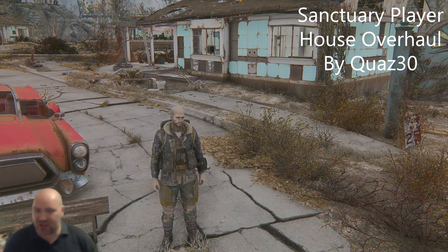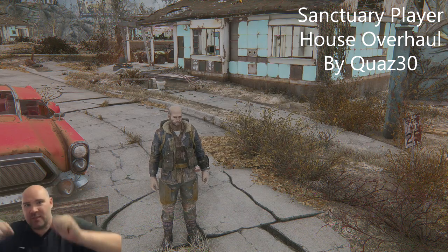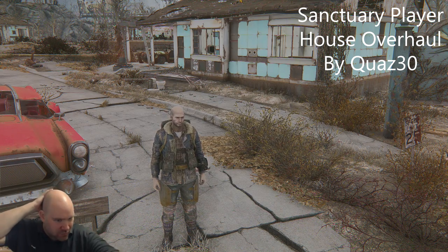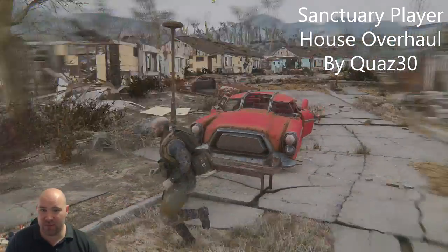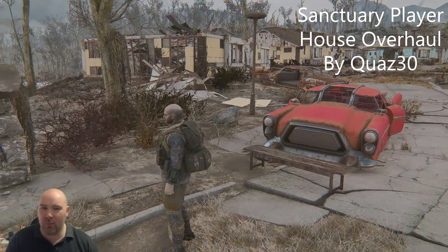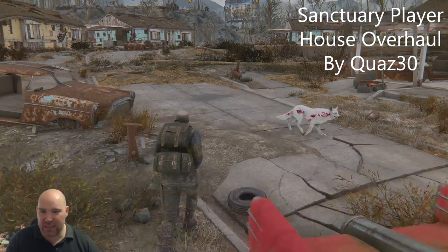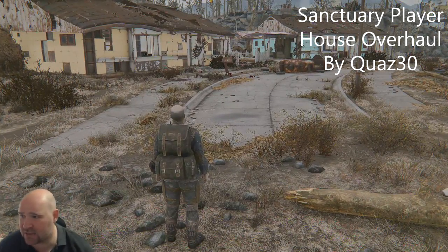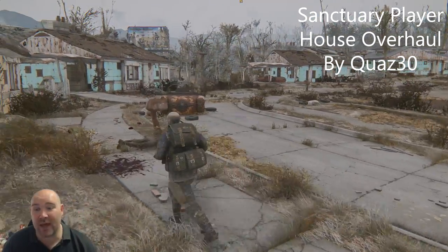One of my issues with Sanctuary houses is nearly everyone that's made one seems to have gone with the pre-war version — the completely original look from when you first run out of it. But the thing is, all of these houses have been hit by a nuclear bomb, and this is the almost untouched Sanctuary — just junk and rubble everywhere. For me, a player house in Sanctuary needs to fit that mold, needs to be part of this wrecked environment. But we have an ace card: Codsworth.